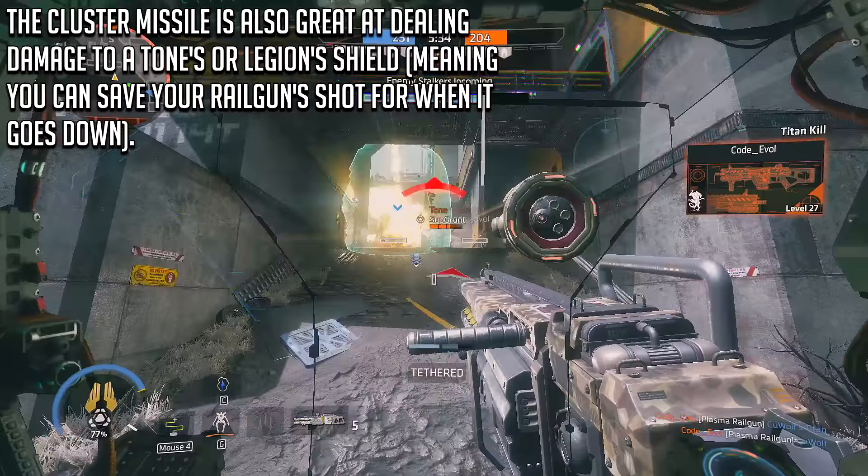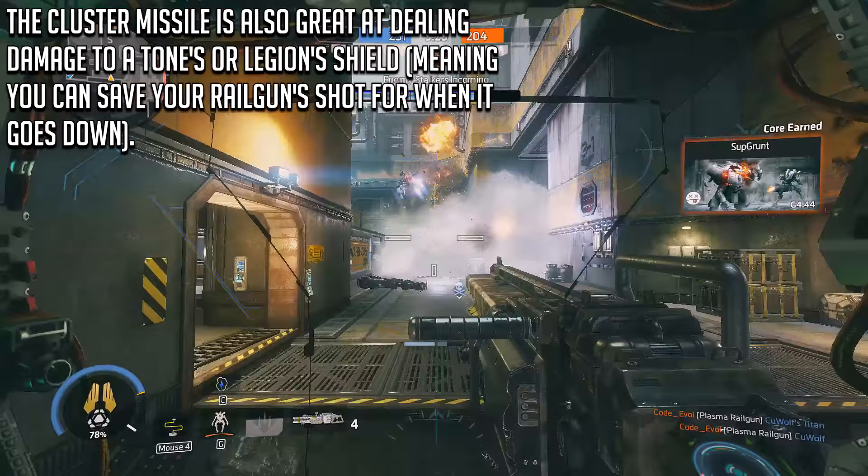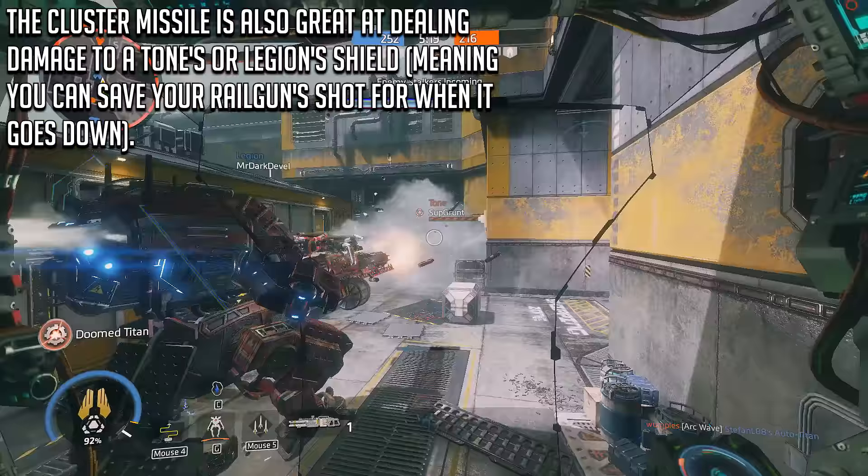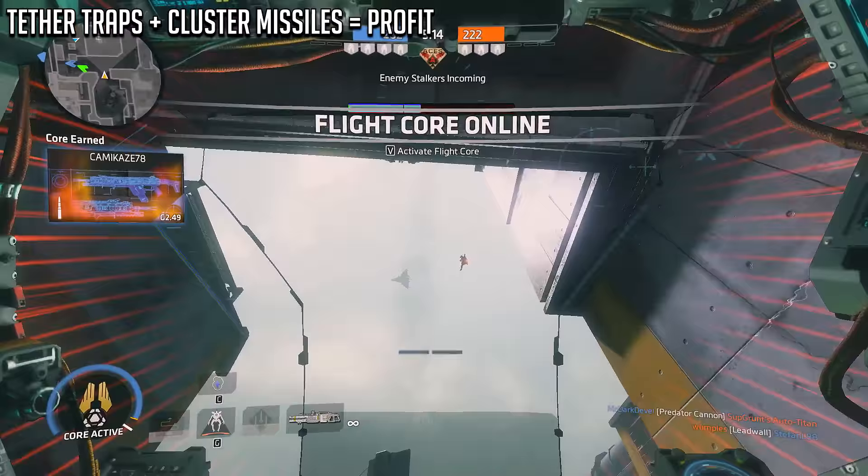The Cluster Missile is also a fantastic tool for when you need to get a quick set of damage on a Tone or a Legion shield, just so you can save your Plasma Railgun for the all important moment when the shield goes down. Some of the clustered explosions will often find their way to the other side of the shield as well, which scores a little bit of bonus damage on the Titan itself.